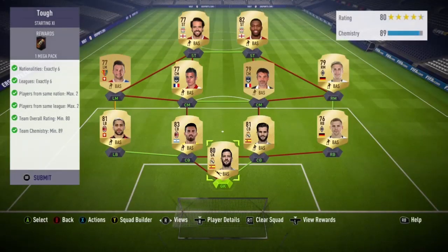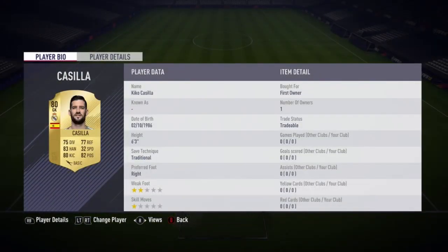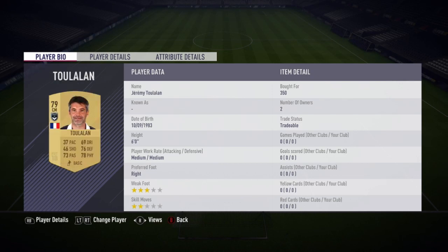We're going to the team now. This is a little bit expensive — I'll put each player's price in the description. A few players have been position changed, like the Bordeaux centre-mid — not Toulalan, the other one. He was a striker but I had to convert him down to a centre-mid. This does require loyalty, guys.